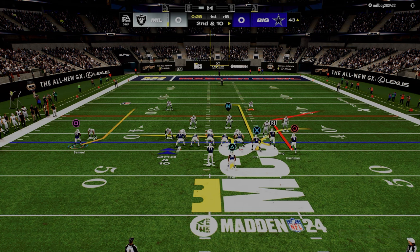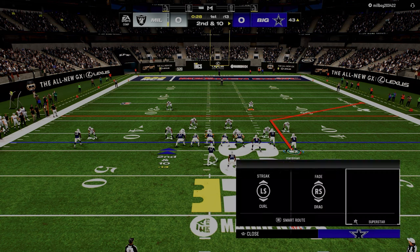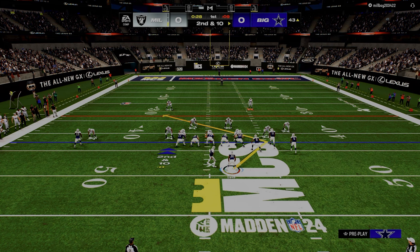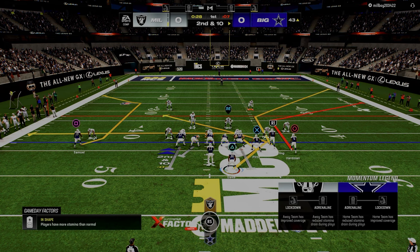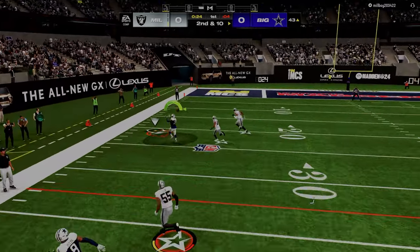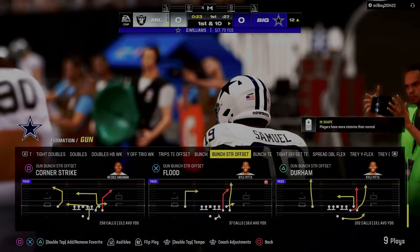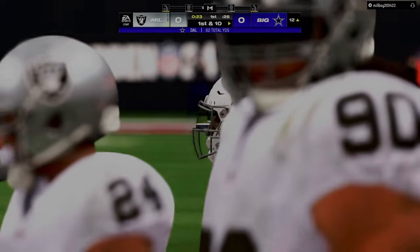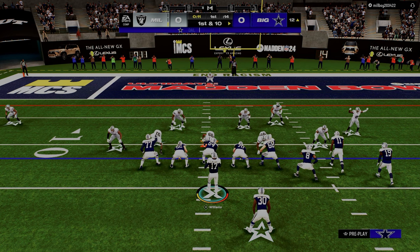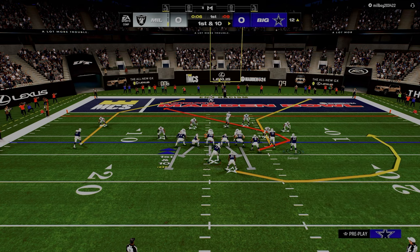So here we have cover two man. I'm going to run a C route to the left side, and the purpose of the C route is to pull the safety. So what you're going to see here is we have this corner route, and then we're going to do a little double corner with a trail concept over the middle of the field. If he runs man-to-man coverage, we have this corner to the right side and also the C route to the left — super hard to guard that in man coverage this year. We're able to consistently attack the defense.